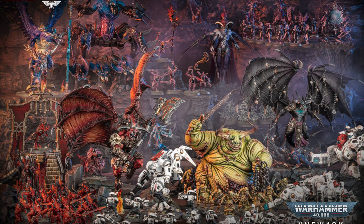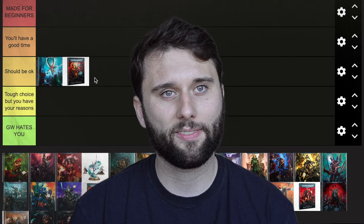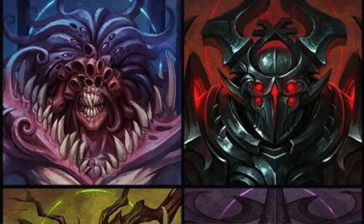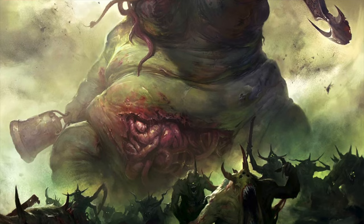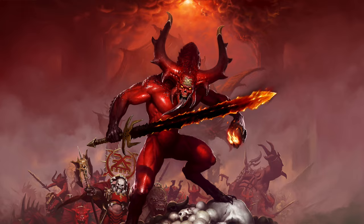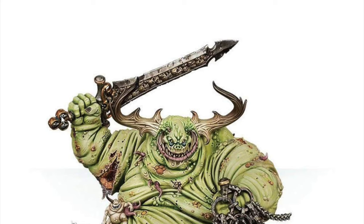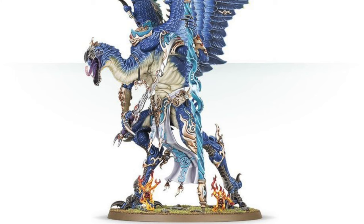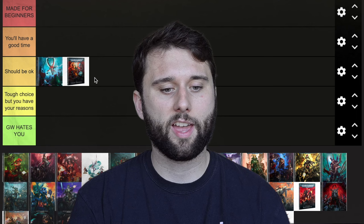Next we have Chaos Demons — I'm also putting them in 'Should Be Okay.' There are four Chaos Gods, and each one has their own flavor. Right now the way it's played is kind of always Chaos Undivided, and that's just not really how the lore makes sense. The gods don't like each other; they're always trying to vie for attention. Most Chaos Demon players, when building their list, are really building it for one god, and the rules don't really reflect that right now. That said, Chaos Demons have some of the coolest and most unique models. Building and painting is going to be pretty fun — most of them are really just one or two colors, so you'll be alright there. But rules-wise, they're a little funky right now.